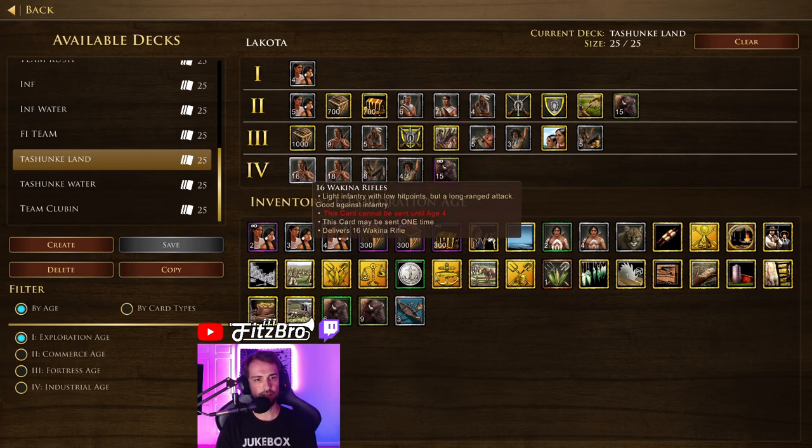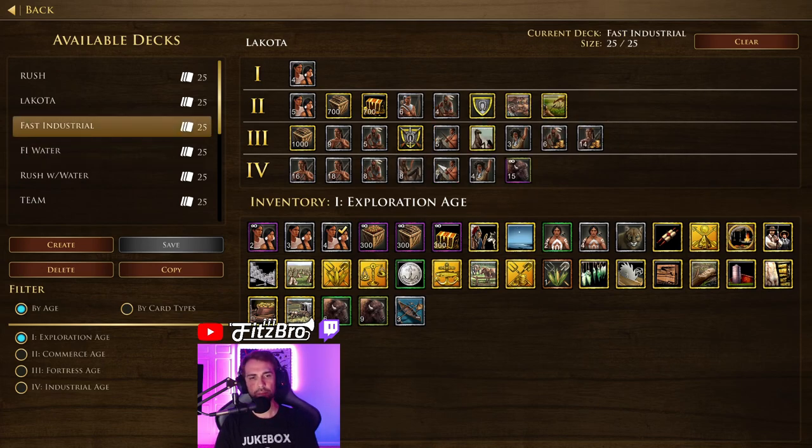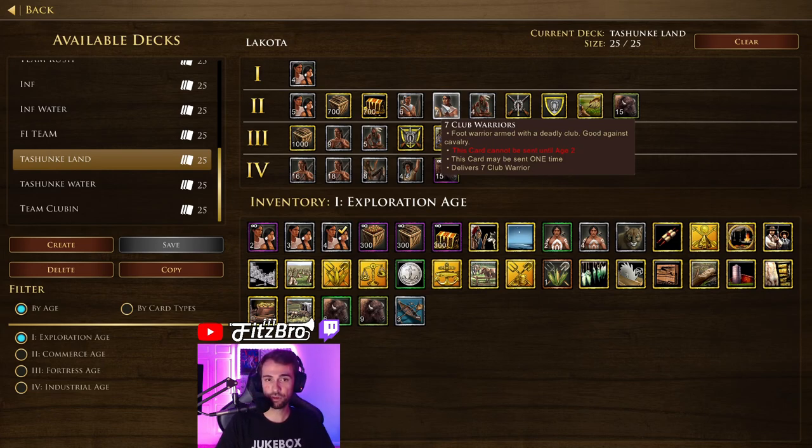Another thing you'll see here is I have two Wakina rifle shipments. I used to only have these when I was doing my purely fast industrial deck, but when your opponent sees that deck they know right away you're definitely going for industrial, and I don't like to play my hand just with the deck selection. With this deck there are so many different things I can do — I can do a club rush, go into H2, send seven club warriors, train five club warriors, and very quickly have a big mass if you want to go for some kind of all-in club rush or catch an opponent who's overextended or not making any military.